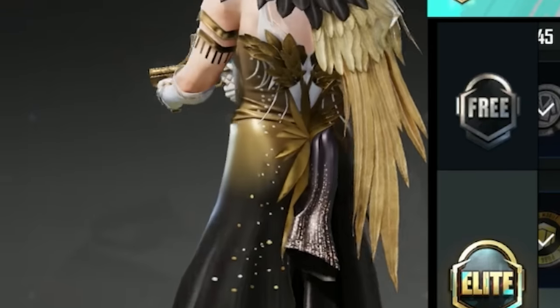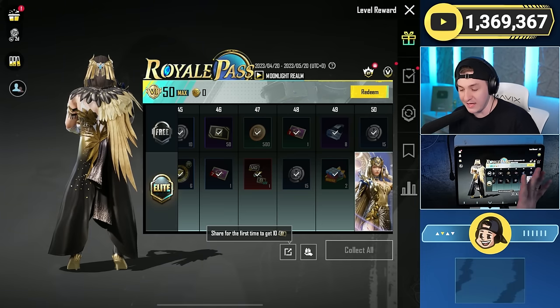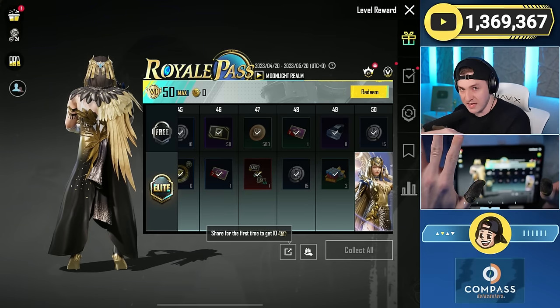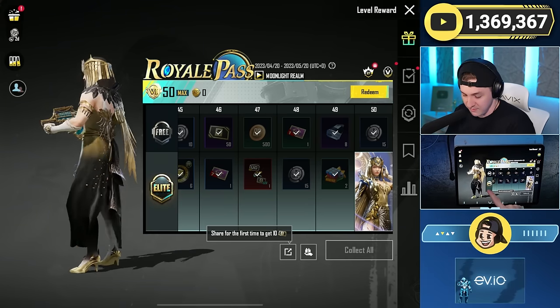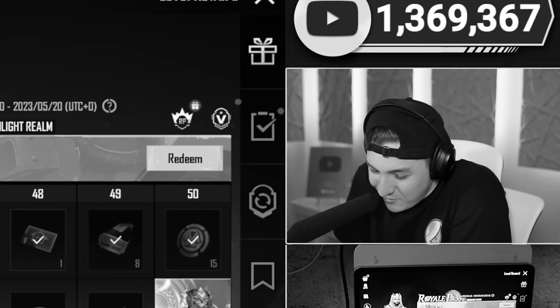This is a really dope outfit. It kind of looks like something they'd have in an X-suit bundle — you know how there's always like four or five skins on the side? This looks like one of those, maybe for like the female pharaoh or something.